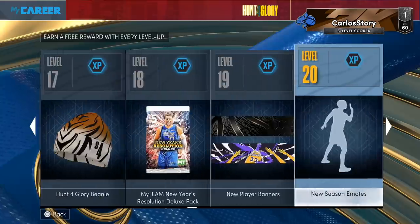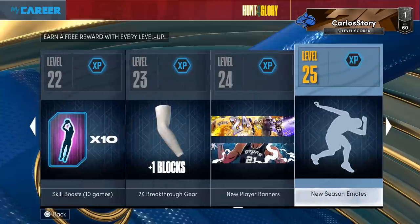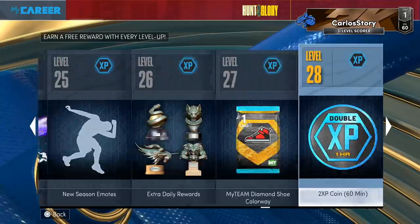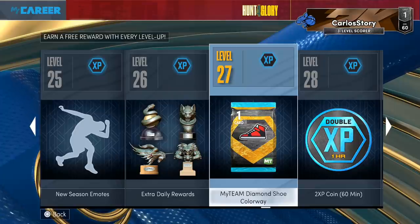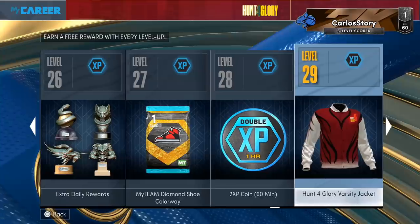If you keep gaining more levels, you get some more stuff in Park and My Career. Then you go further to the right and you end up getting a Diamond My Team shoe colorway. You can definitely make some MT on that too, and depending on the colorway you get, you can sell it for a good amount of MT. Maybe you add a boost to it, add it to a player you want — like Galaxy Opal Yao Ming — get a good colorway, add some boosts, either sell the shoe or add it to the player you want.